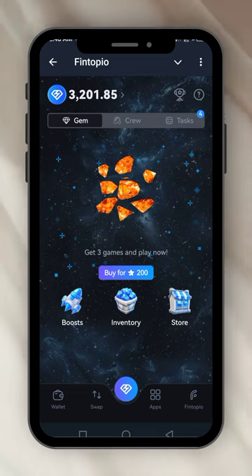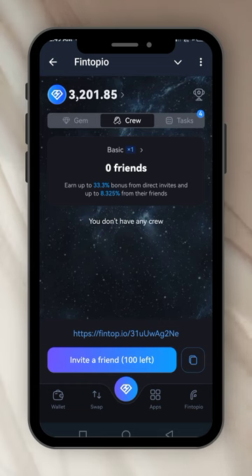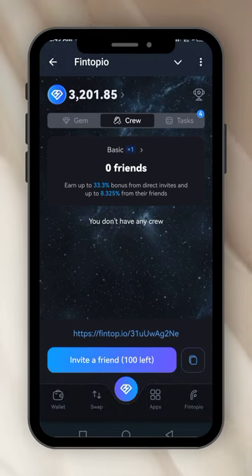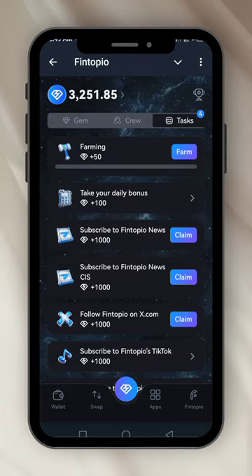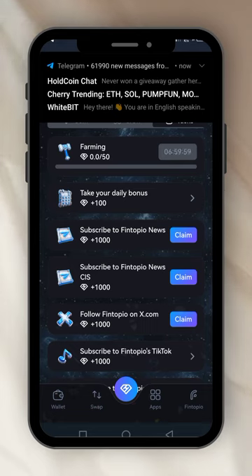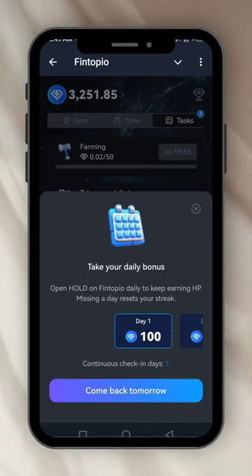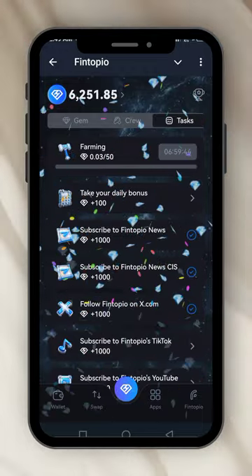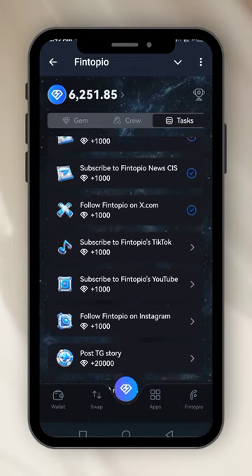That's how to play the gem game. This is my crew — I have zero friends and I'm counting on you to click on my invite link, which I'll leave in the comment section. Make sure you do your tasks; they have four tasks. Collect your farming points, take your daily reward. I've already taken mine so I'll come back tomorrow. They don't have too many tasks for you to do.